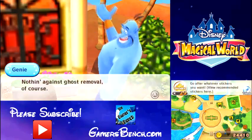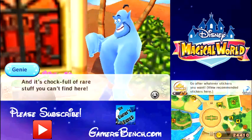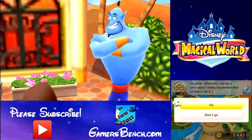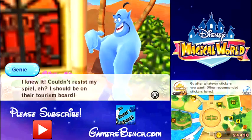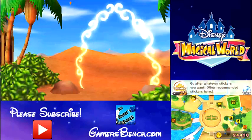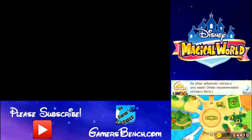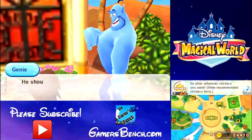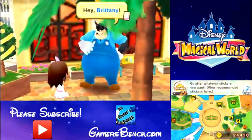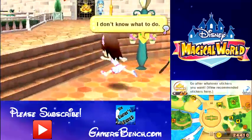Oh wow, look at him go. Let's just go now. Alright, a portal to Agrabah. I guess we don't have to go now. Oh wait — not sticker, card. Thanks. We are actually going to go see Yen Sid again.